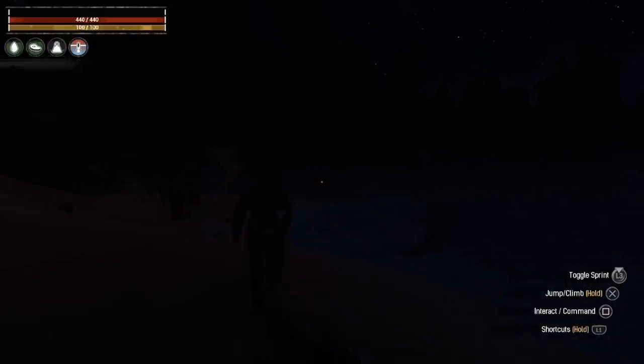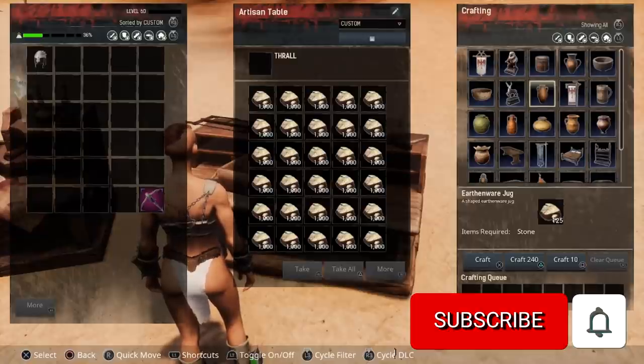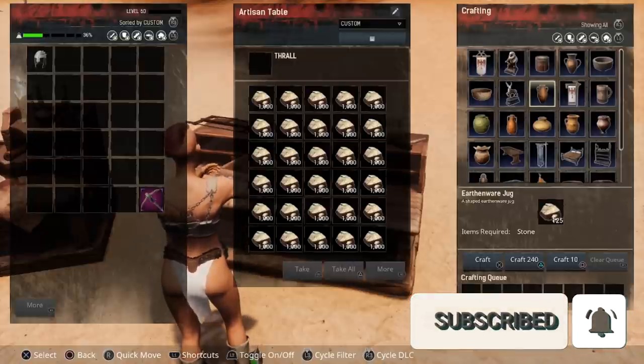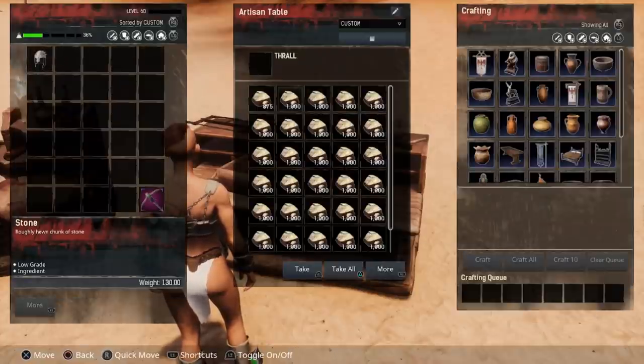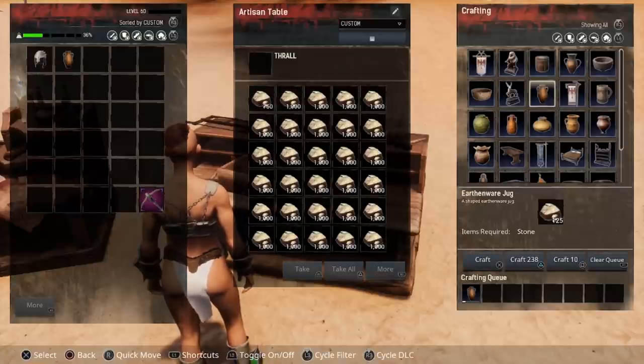Another bug that's been happening in both the console version and the PC version has to do with your crafting menu or your inventory in your crafting station. As you can see the inventory for this crafting station is completely full. If I craft a jug here it's actually going to disappear. This is just a visual bug — if I go out and back into the inventory you can see I can now scroll down and retrieve that jug.